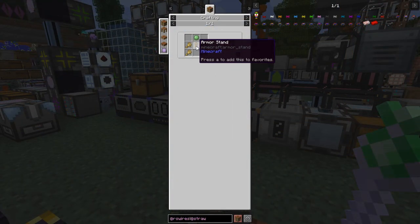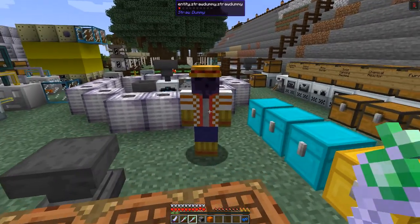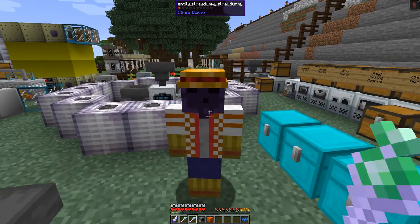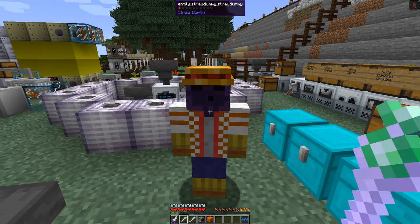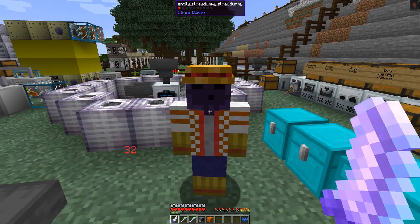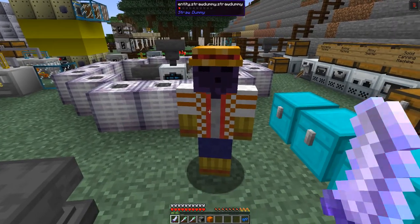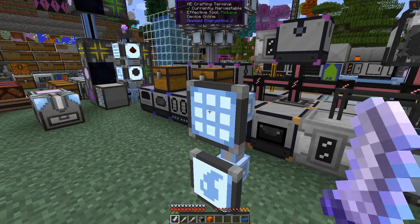The recipe for straw dummies is very straightforward: just one armor stand, one slimeball, and four straw wheat. Simple as that. You can left-click to open it, get close enough to entities, and draw them. It deals 18 damage for that particular omni tool, same with this one, and the sword gives 32 — fairly good. So that's that one.